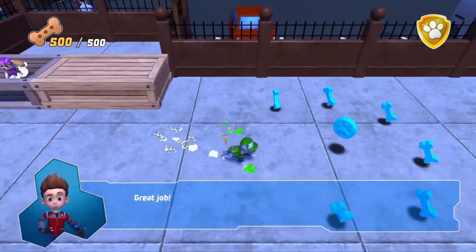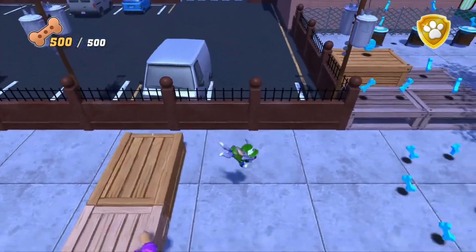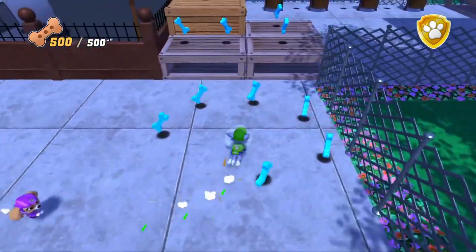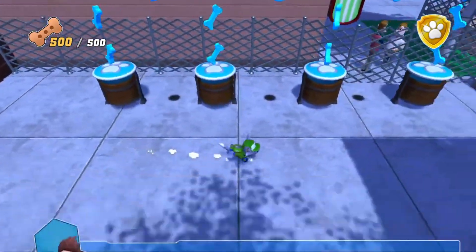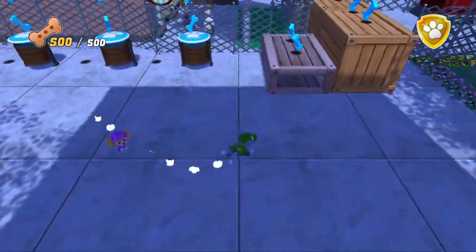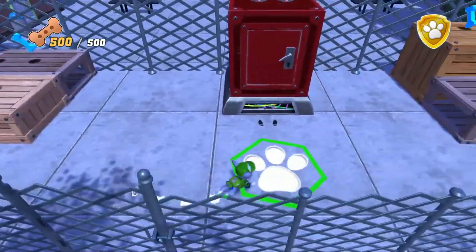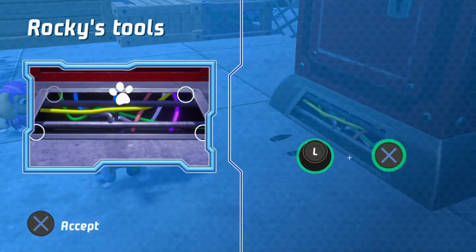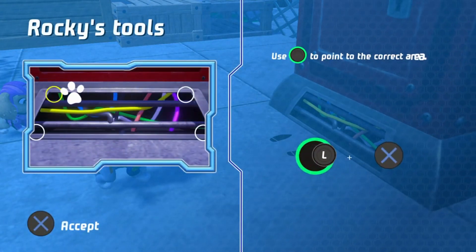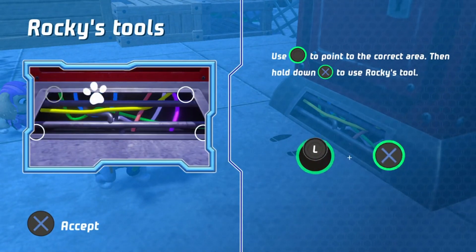Rank job! Use this to point to the correct area. Then hold this down to use Rocky's tools.